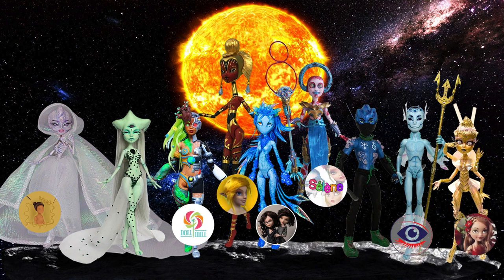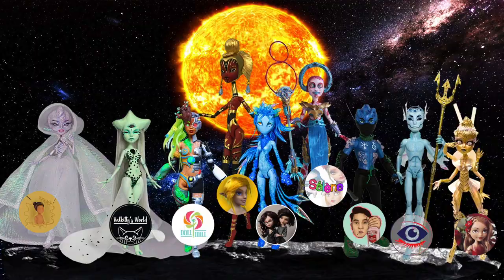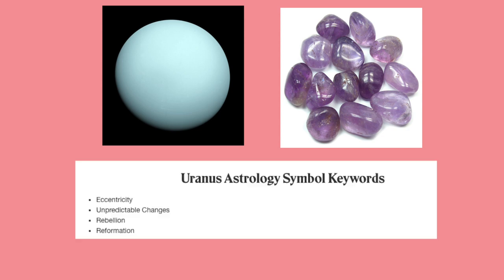Nara Selen, The Dolly Geek, Palkitis World, and yours truly. For this collaboration, each of us have to make a creature that represents a planet and incorporate designated gemstones into our projects. I picked Uranus and got amethyst. I did some simple research — I looked up 'Uranus personality' for inspiration and these keywords came up: eccentricity, unpredictable changes, rebellion, and reformation.